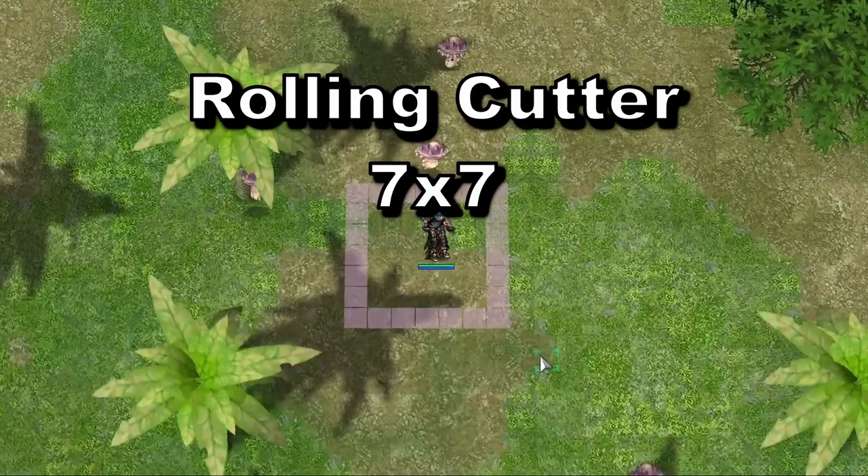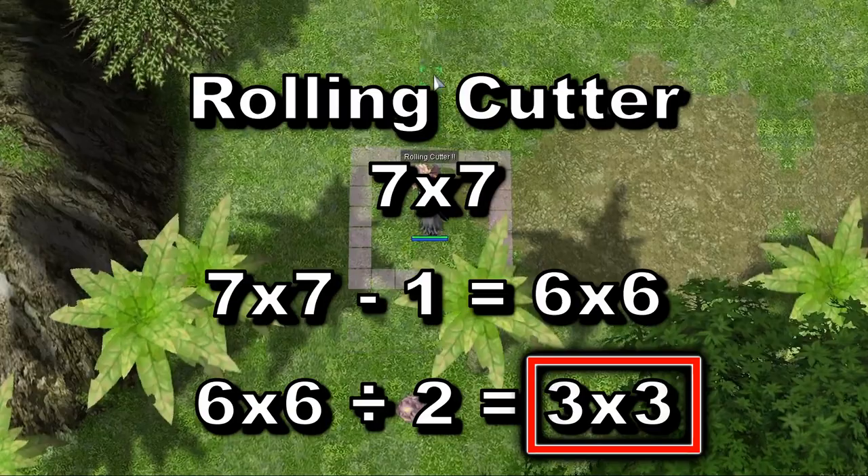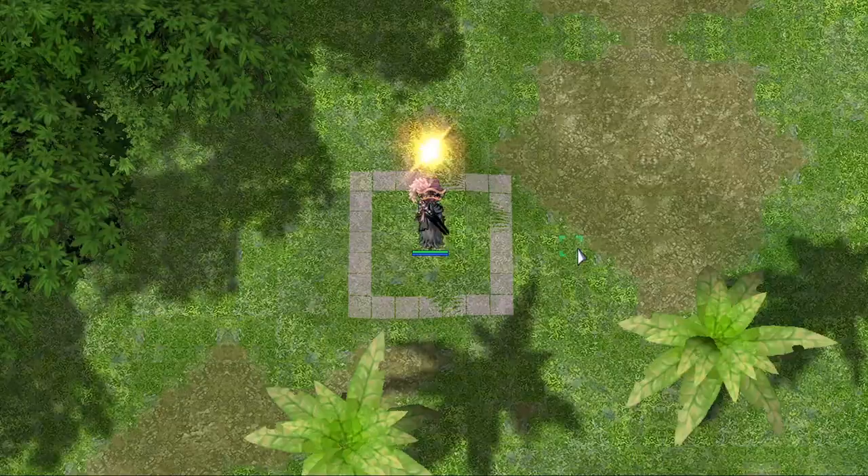For example, rolling cutter is a 7x7 area of effect. Minus 1 leaves us with 6x6. If we divide it in half, we end on 3x3. So we set the box to use the range of 3.